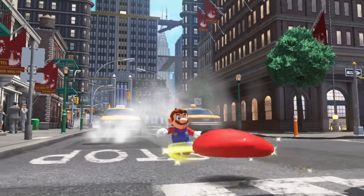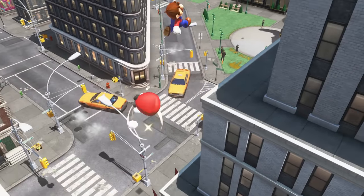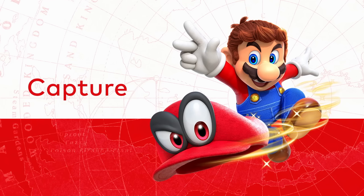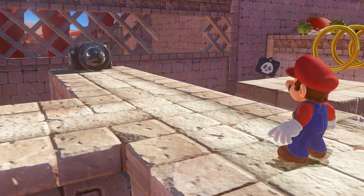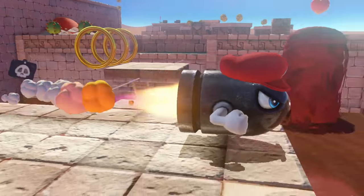Thanks to Cappy's powers, Mario can use his cap in all sorts of new ways. He also gains the incredible brand-new Capture ability. With Capture, if Mario throws Cappy at Bullet Bill, he can take control of it.